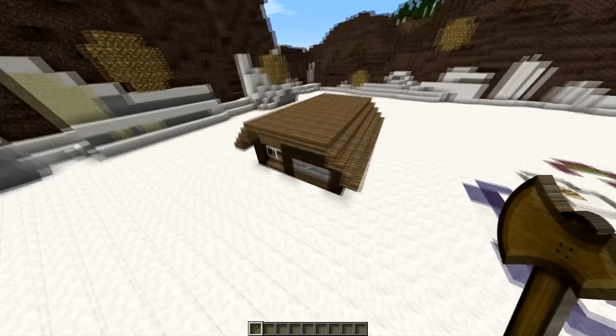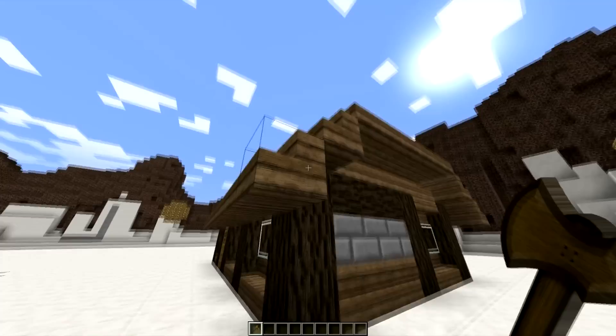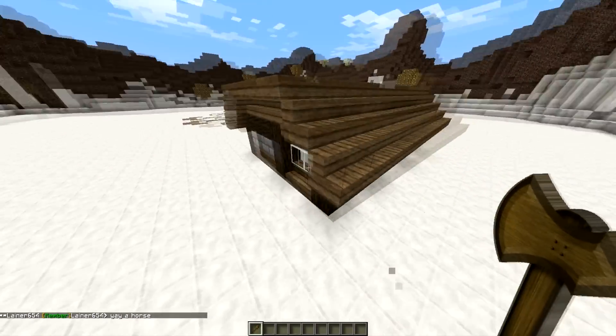So here's my little house that I made — just a little square, and because it's square it's gonna be easier. So you need WorldEdit first. It's good if you have some past experience with WorldEdit and know this plugin.